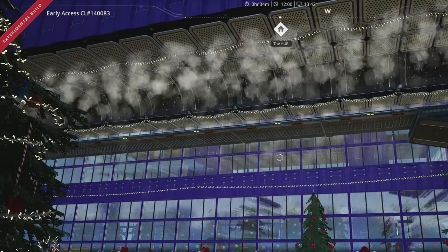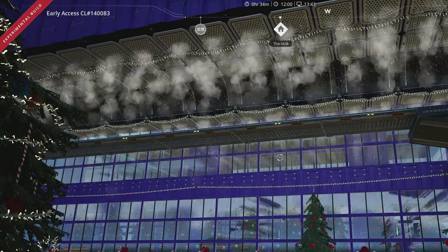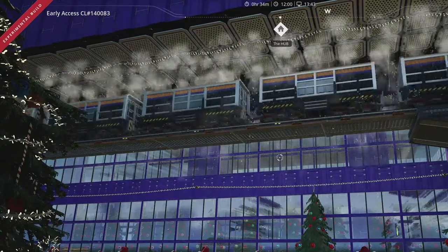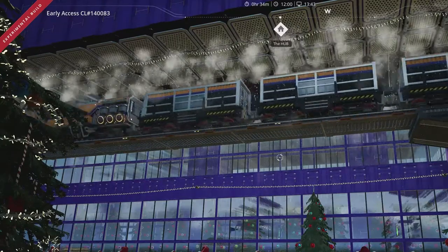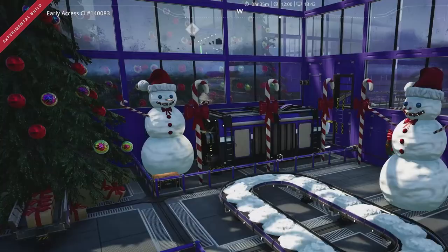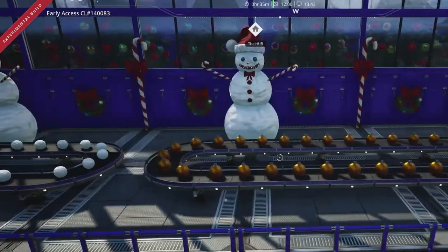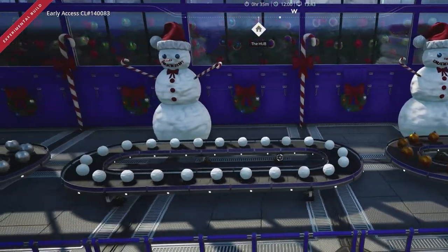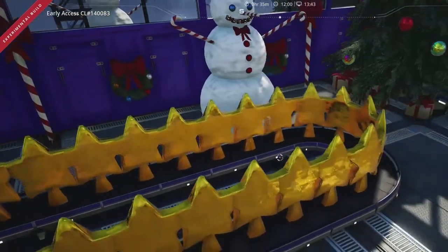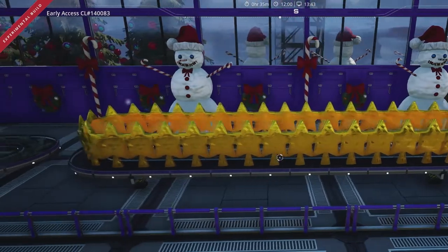And this is a view of the Polar Express as it passes over the doggo house. That storage container in the corner is where all my nuclear waste goes — that the lizard doggos give me as a present from time to time. It then gets taken away to a far off location for storage.